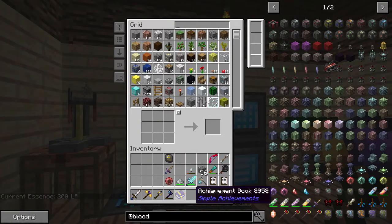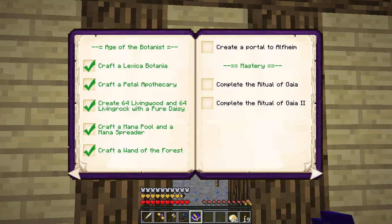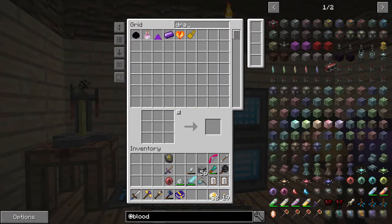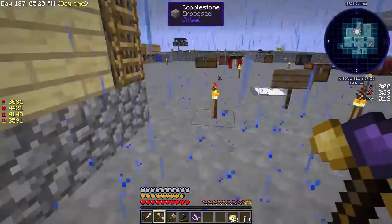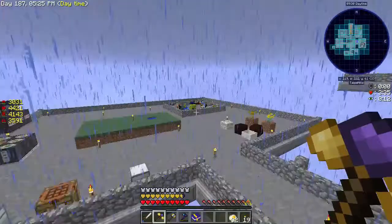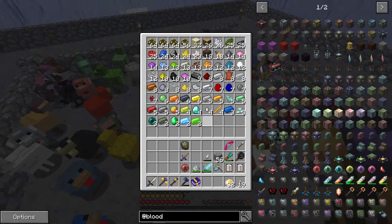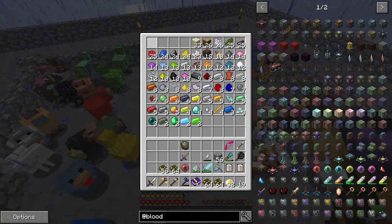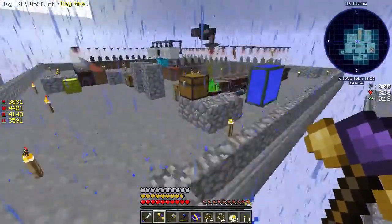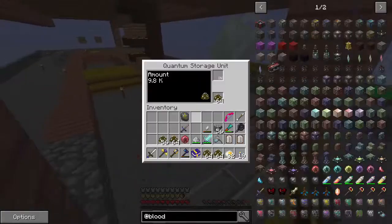There is the weak blood orb - this is the lowest tier. We right click it, now it's bound to us, and we now have 200 LP in our soul network. We have two whole draconium and two whole terra steels - oh man. How's the wheat doing? Lots of seeds, that's good.